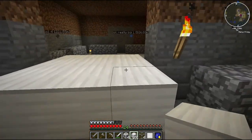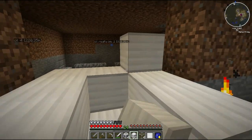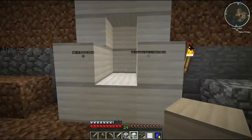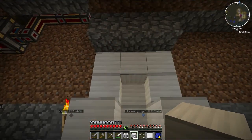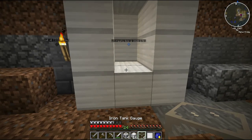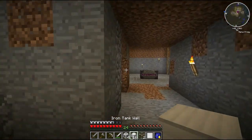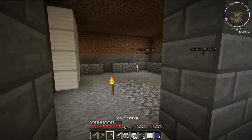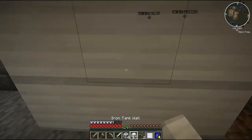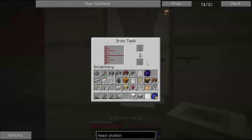Similar to the blast furnace, just build it up until you've got a four-high structure. But you can expand these to five and seven, I think it is. And place our valves in here. So when I place these down — there you go, one iron tank. I might place two at the back. And we have ourselves an iron tank.